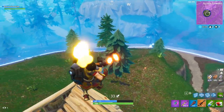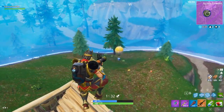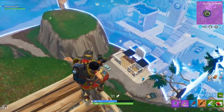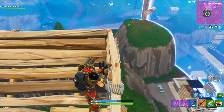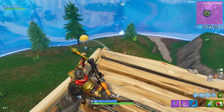Last but not least, we have one where you have to eliminate opponents in Lucky Landing. It will get you ten battle pass stars, and you have to kill three opponents there. Lucky Landing is my favorite place to go — I guarantee I'll get that the first game. But that's pretty much it: kill three people in Lucky Landing for the week 9 challenges.